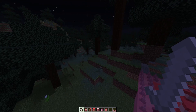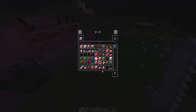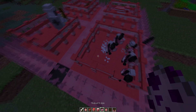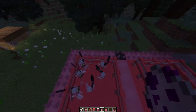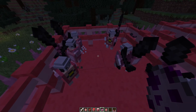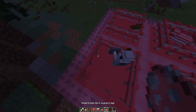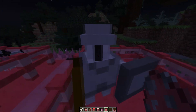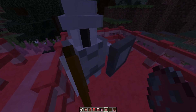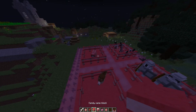Ladies and gentlemen, welcome to CandyCraft — I hope you enjoyed that brief little intro. We've got some weird stuff going on: we have a Soo-Guard egg, and I have no idea what it is, but it spawns these little demon things — they look like dwarfs or little minions. Over here we've got a Gingerbread Sigurd Guard egg, and look how large they are — they are huge.